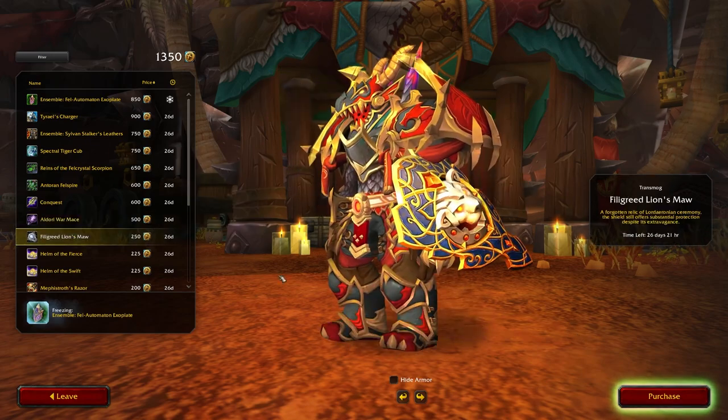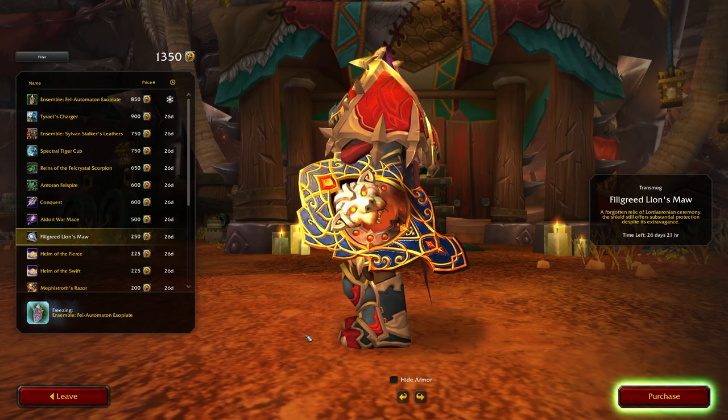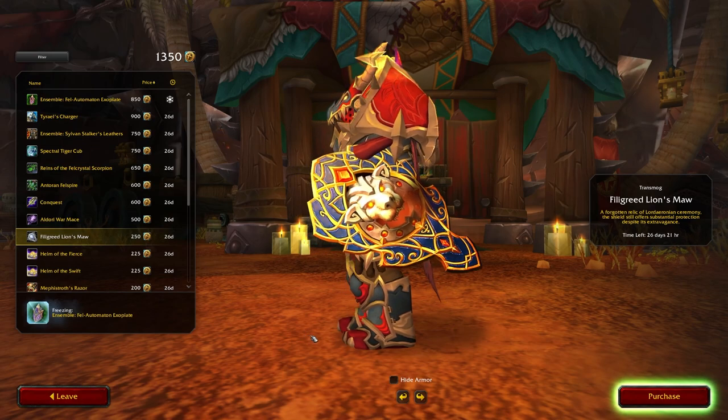Up next we have a shield, the Filigreed Lion's Maw, which looks pretty neat. The lion's mouth actually opens and closes, which you might have seen there very briefly.